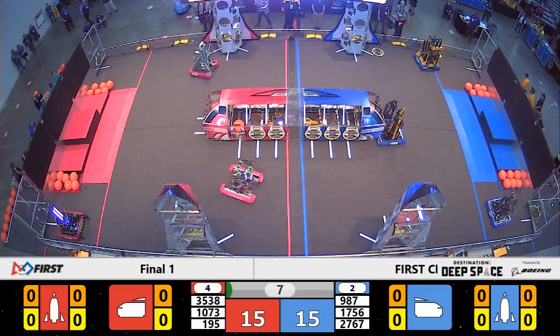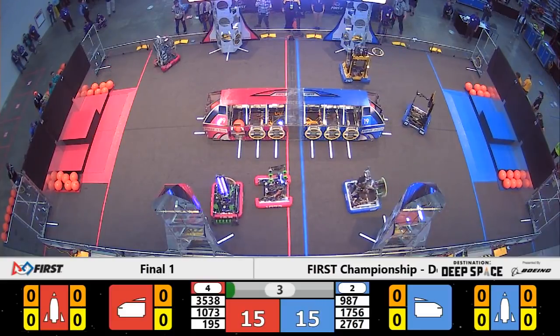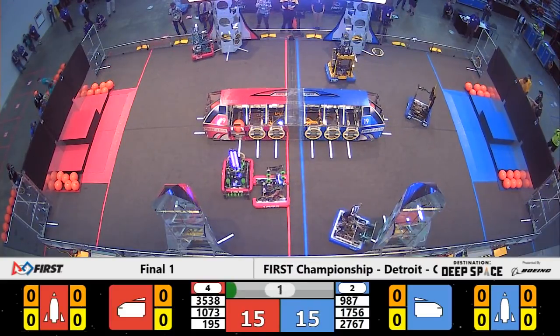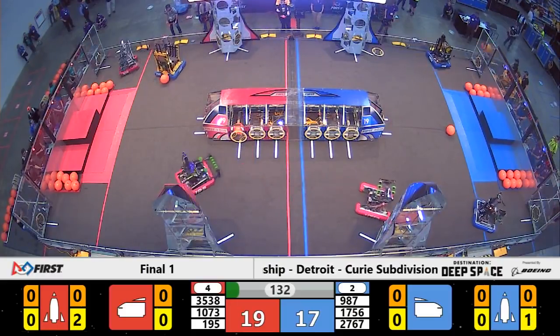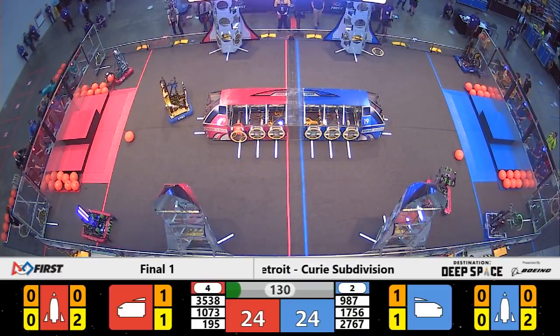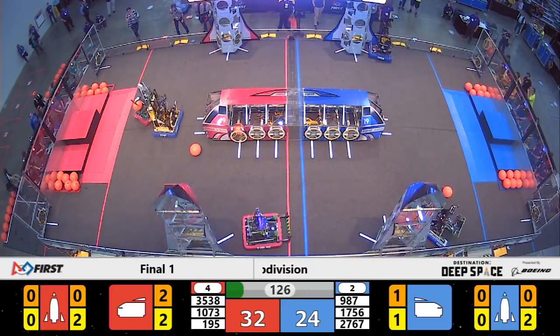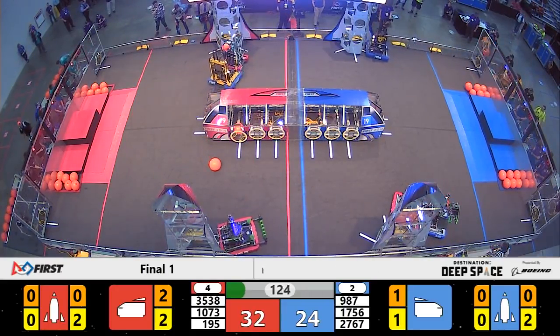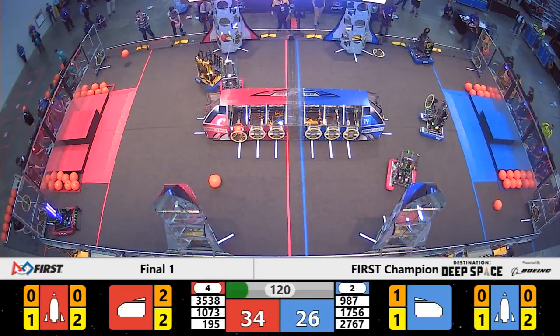That's going to be tough for Blue, but RoboJackets have been able to place their first hatch panel, going for their second now. And it's now time for our teleoperating period. Strikeforce rocketing across the center line. Looks like the captain of the number two alliance is going to be playing defense up against RoboJackets, who are attempting to get a cargo into the rocket for Red.